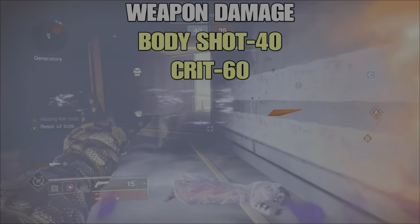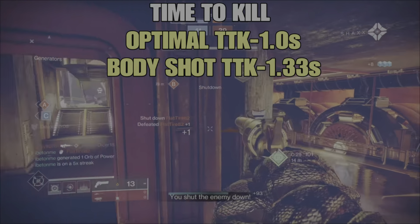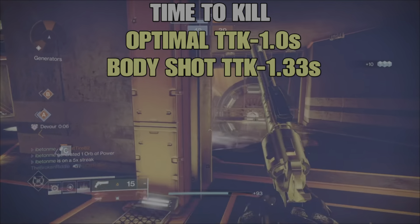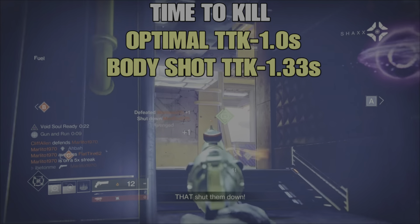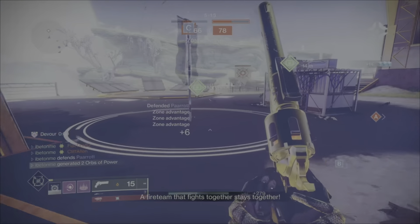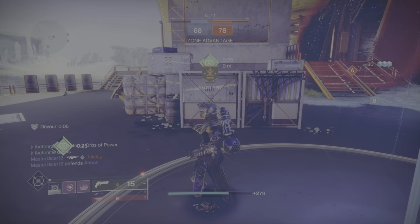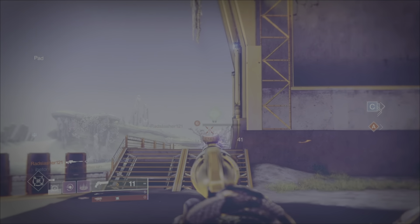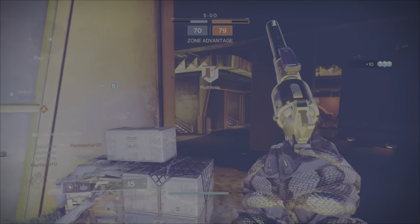For base damage, a body shot deals 40 damage and a crit — headshot — deals 60 damage. The optimal time-to-kill is one second, and body-shot TTK is 1.33 seconds. As you know, 180 hand cannons don't have the best TTK and are more for the fun factor, but with the right traits and situation this gun can be very competitive.